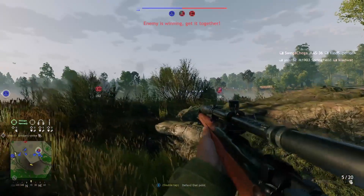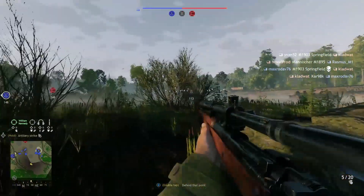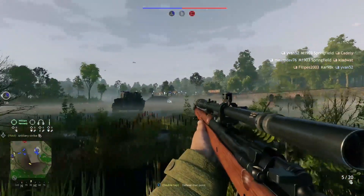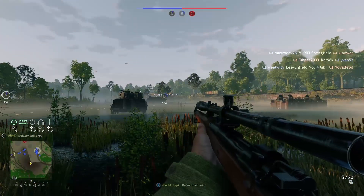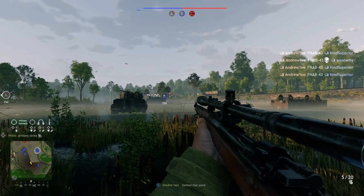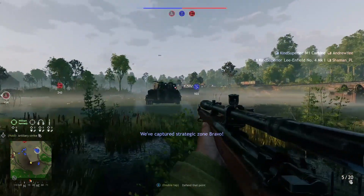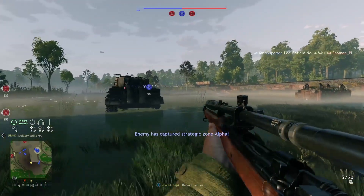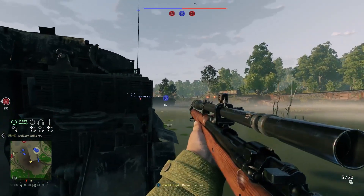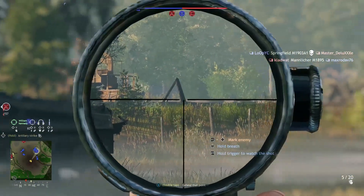The first thing we're going to talk about is centering. What is centering? This concept comes across in first and third-person shooters. The idea of centering is that as we're moving around, when we aim down sight we're going to aim down at the center of the screen. So you should always have the center of your screen where you think the enemies are going to be.